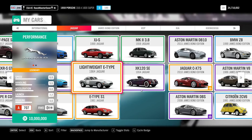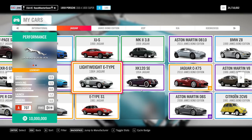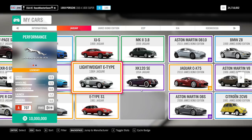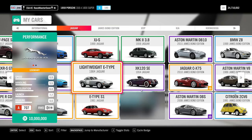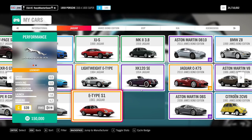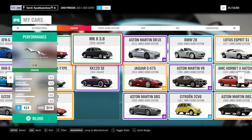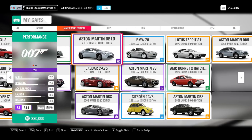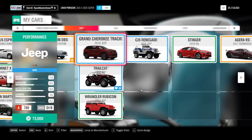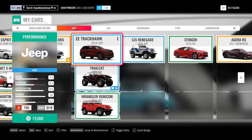The Jaguar lightweight E-Type is a 10 million car, but I got it from a wheel spin - specifically when I bought a 2 million house for fast travel, it comes with a bunch of super wheel spins, and that's where I won it. The E-Type S1 is also a normal wheel spin, same goes for the Mark 2 and XK120. The James Bond pack is obviously the VIP edition.